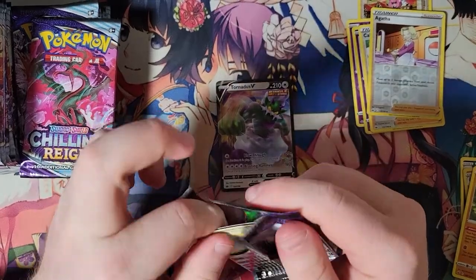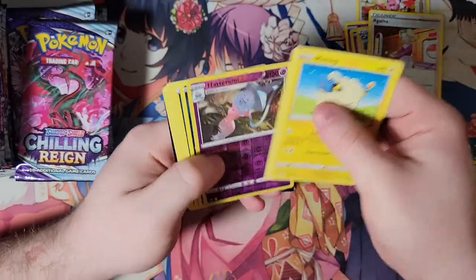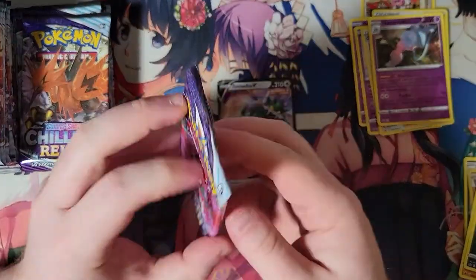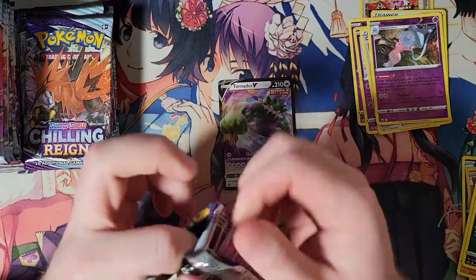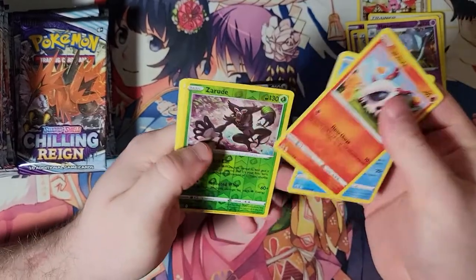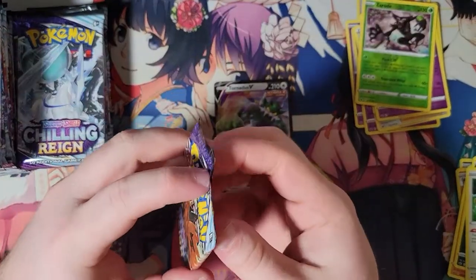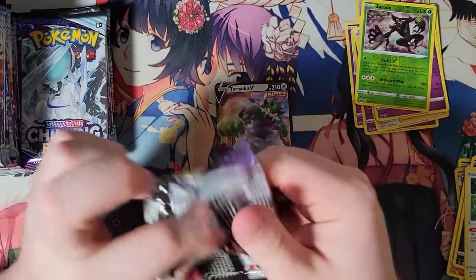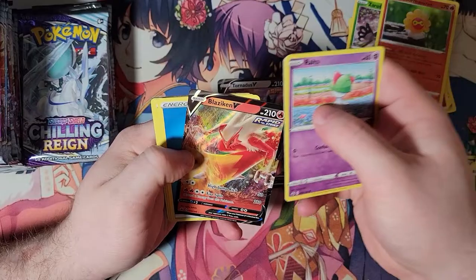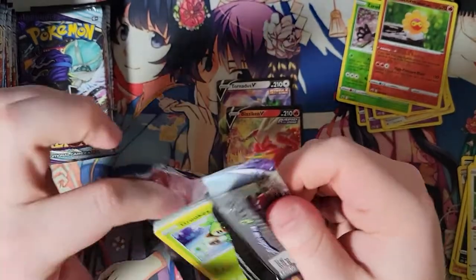I'm trying to think of what other alt arts are in there that I like. This might be the set with the Zapdos alt art, actually. The Zapdos alt art is pretty nice — with it just running up the cliff. Maybe the Celebi one as well? Celebi has a pretty nice alt art. Let's just see what we get. Hopefully an alt art of some sort. Another hit here — Blaziken V. Not the alt art, but still a really cool Pokemon.